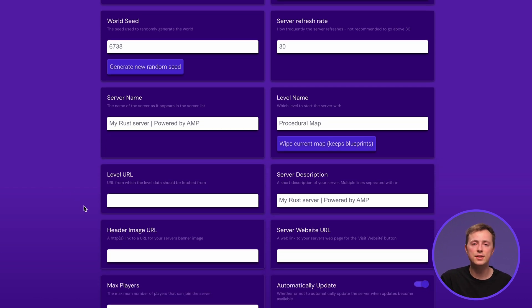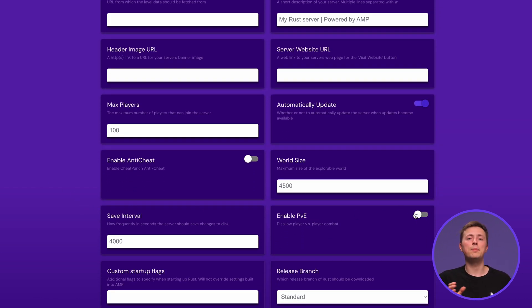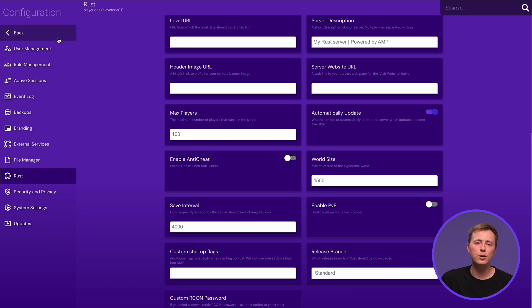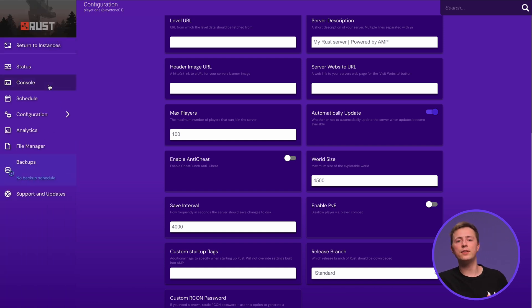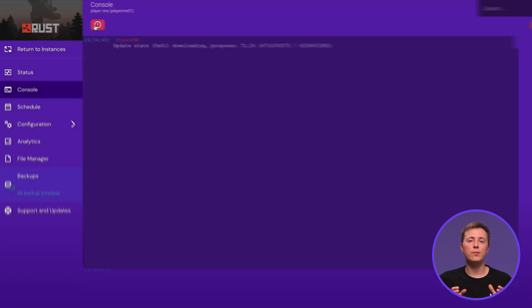Here you'll see a bunch of settings like your map, server name, and more. You'll also find the PvE toggle, which will disable all PvP combat if that's what you're into. Feel free to customize anything you want, and once done, enter the console page to start the server. Don't worry if you see an error message that Rust is not installed — it will begin the installation from the backend.